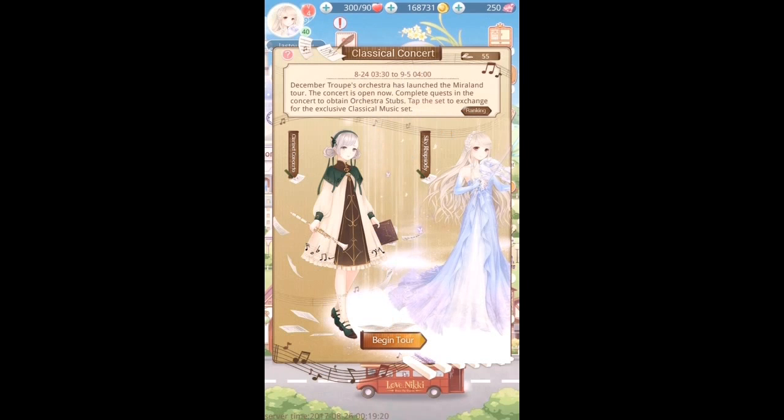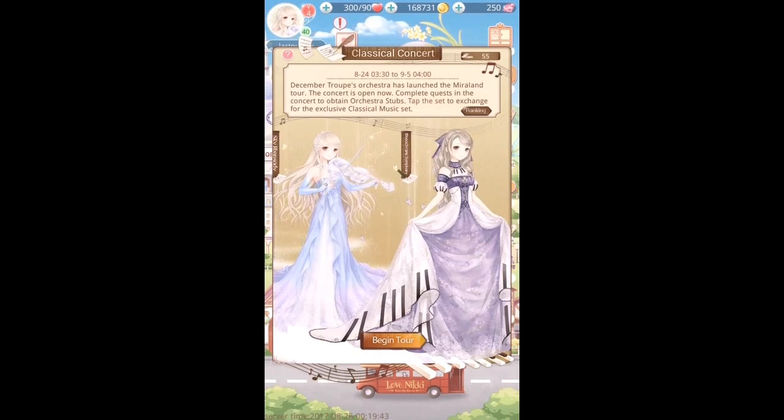Here we are - the classical concert event. December Troops Orchestra has launched the Mirrorland Tour. The concert is open now. Complete quests in the concert to obtain orchestra stubs, then tap the set to exchange for the exclusive classical music set. There are three sets available: the Clarinet Concerto, the Sky Rhapsody, and the Monochrome Symphony.